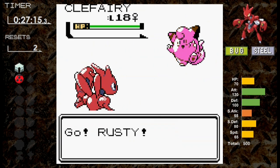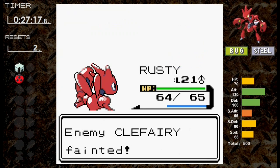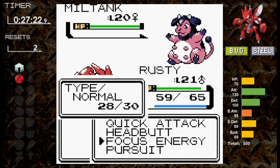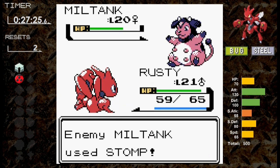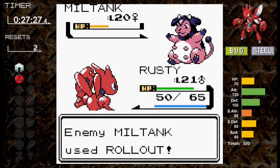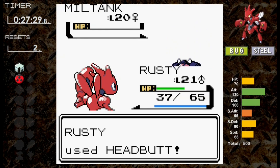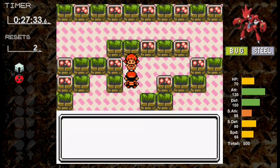We'll face Whitney at level 21 with Headbutt. First for Whitney is Clefairy — Scizor outspeeds and hits hard, knocking it out with a critical. Moving on to Miltank, we don't outspeed and Rollout hits for 5 damage. We use Focus Energy to score crits. Next turn Rollout misses and Headbutt does a third with no critical. Miltank switches to Stomp, which doesn't cause a flinch, and Headbutt takes Miltank just below half. Whitney switches back to Rollout but another Headbutt takes care of Miltank. Whitney is done. Moving on to Ecruteak, I wait until we've done everything up until Morty.